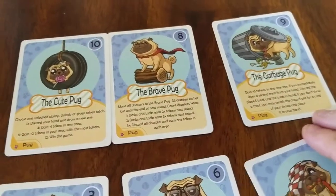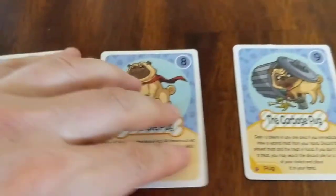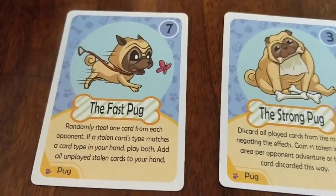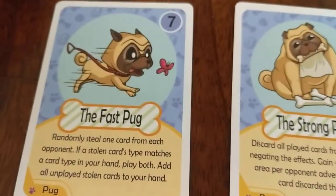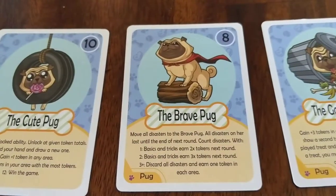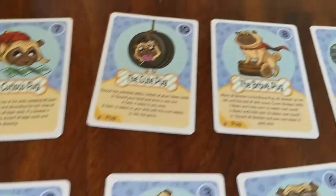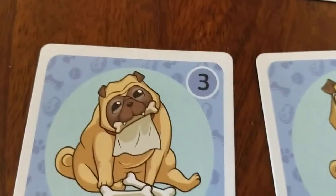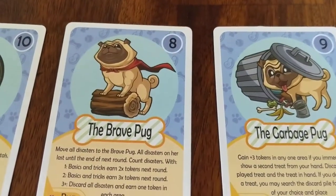The game is very simple. You're going to pick a pug — that's going to be your main pug of the game. You pick one of these characters: the smart pug, mischief pug, strong pug, fast pug, curious pug, cute pug, brave pug, garbage pug. You'll see there is a number in the corner. The lower the number on any of these cards means they're going to get played first.